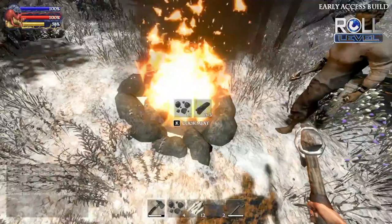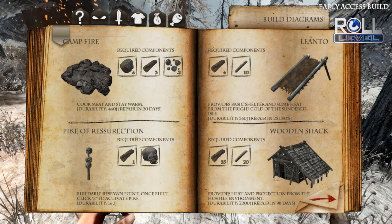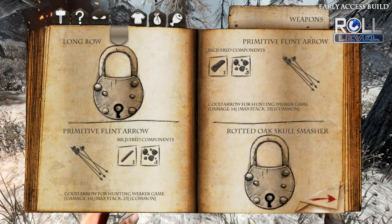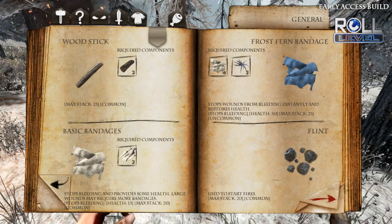You can actually build campfires, and if you look at the fire it'll tell you what components it needs to continue fueling it. If you hit the J button, it's going to bring up a journal. Each of those tabs has a different function — the one with the hammer shows you the different things that you can build, all the way up to like a blacksmith building and a town hall and stuff like that, and you can see there are different materials required.